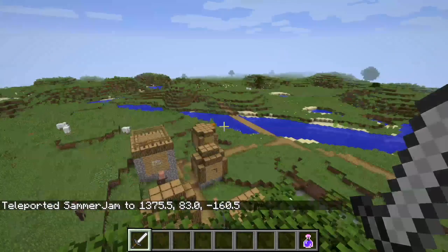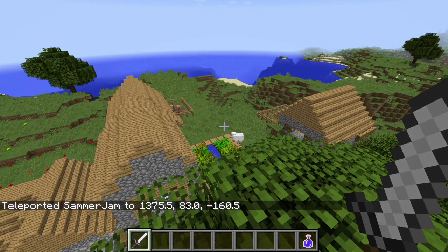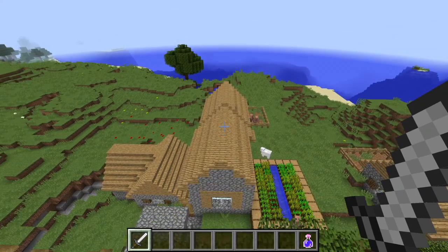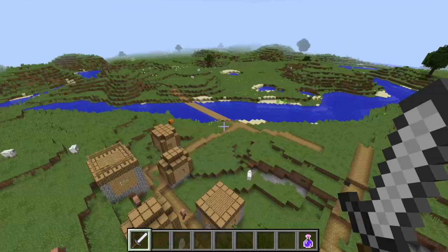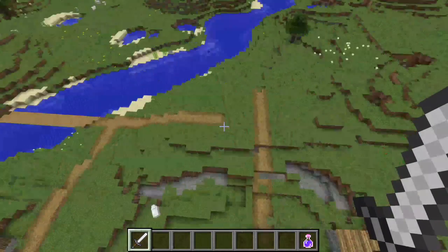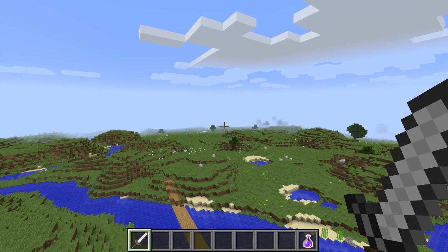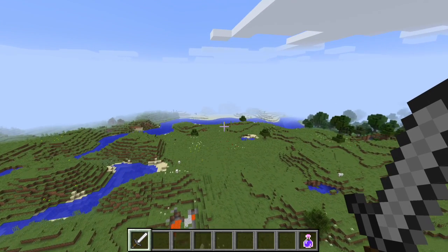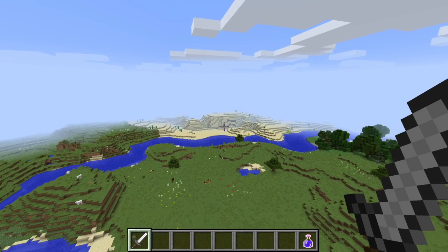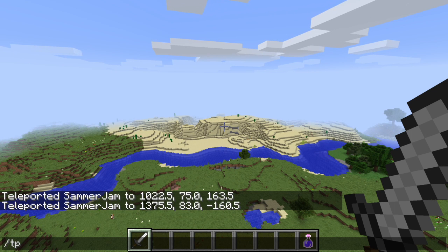Here we are at the next village — the one we came across the water to get to. It has got several buildings, lots of little sheep, no blacksmiths but there are pumpkins. Exciting. Now over here, if you go past these roads and little ravines across the water in this direction, you will head out towards the desert. The desert over here will have the pyramid and the two desert wells. You can see it coming up right there. I am going to skip ahead a little again to get ourselves to the pyramids.